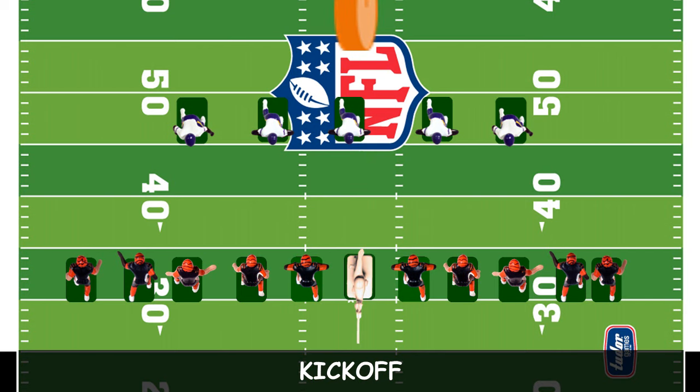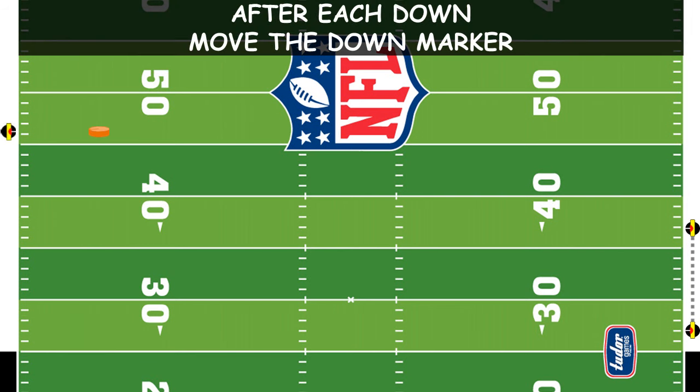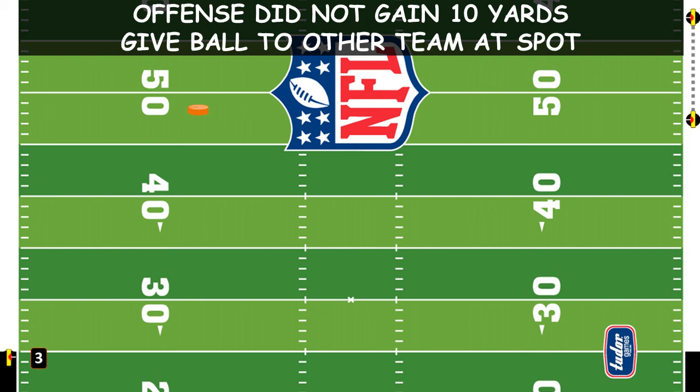The kicking team is the defensive team. A first down is the first of the offensive team's four tries to gain 10 yards. Place the down marker and the 10-yard marker on the yard line of your first down, with the end of the marker 10 yards toward the defensive end zone. After each down, move the ball marker to the yard line of the next play. If 10 yards are gained, the team earns a first down and a new set of downs begins. On fourth down, it is typically wise for the offense to either punt or kick a field goal unless the yardage needed is short. If the offense did not make its 10 yards in four downs, they give the ball to the other team at that spot.